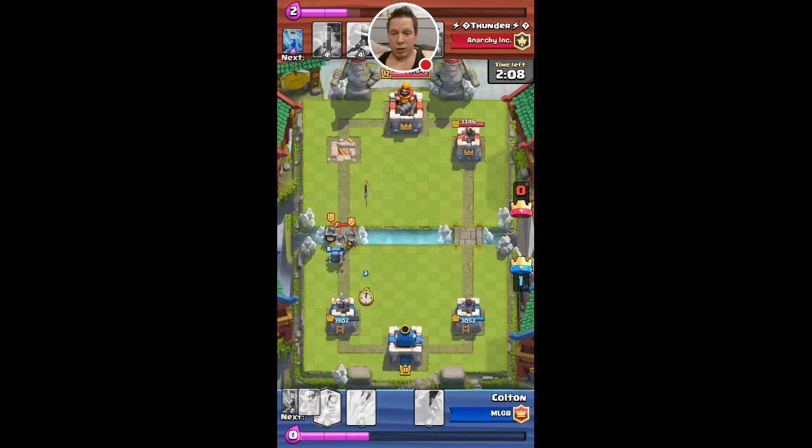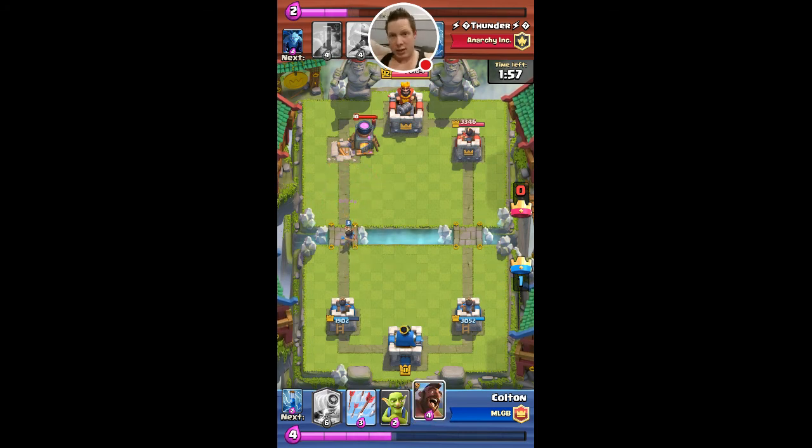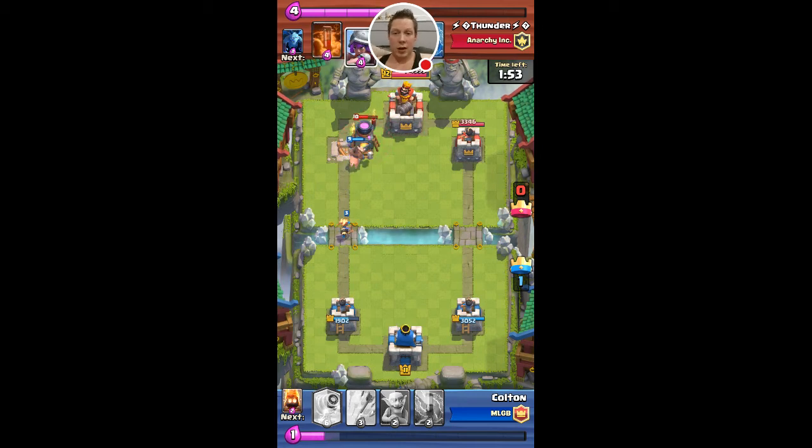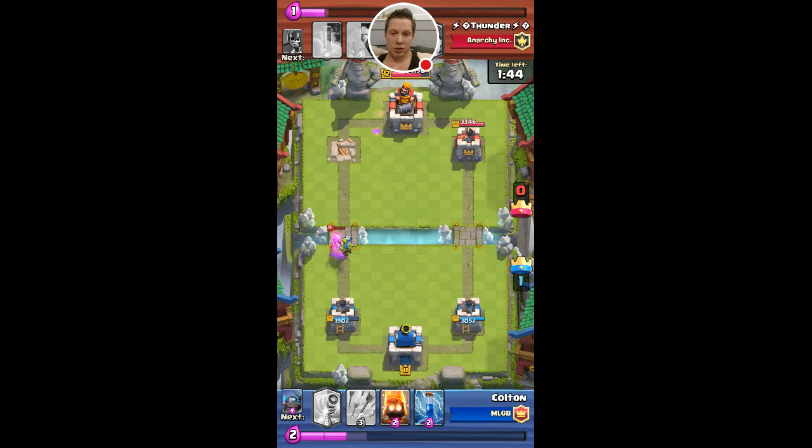He drops the guards, which kind of screws me right now. So I drop the princess in behind just to take the shot. Mini PEKKA is dead. Princess is pretty good actually against the furnace, but the furnace is a pain. So I just drop a hog in there to get rid of it — probably not a good elixir trade. I don't want him starting to get two furnaces on one side because that's when he's going to do some serious damage and take that tower.